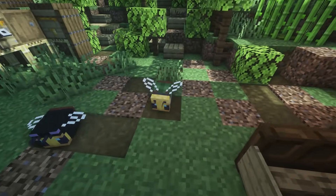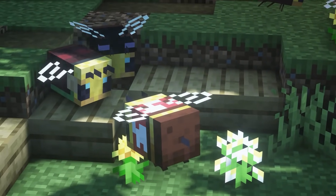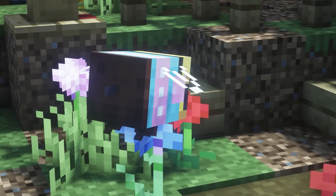This next resource pack is called Cozy Bees 2. This adds little Christmas jumpers — little sweaters — on the bees. It's super cute and just adds some festivity to the game.